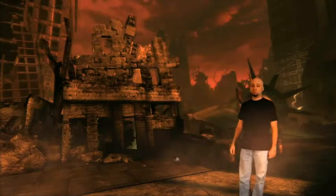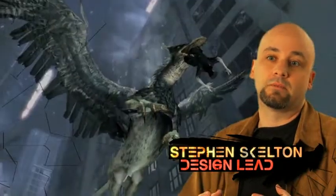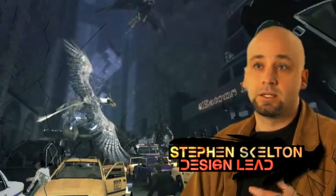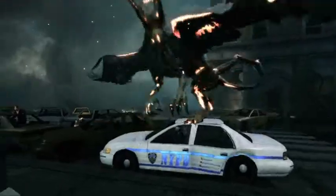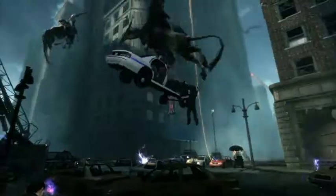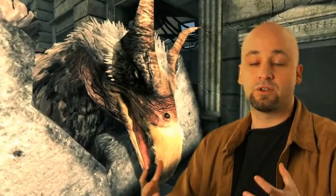Steve Skelton, Lead Designer. One of the things that we're doing with scale in the environment and showing how the creatures relate to the environment and their relative size is — in the case of the griffin, he'll do things like swoop down and grab ahold of a police car and pull it up into the air, fly off with it and fling it into a crowd of people, or at the side of a building, or at you. Really just underscoring the power of a creature of that size.